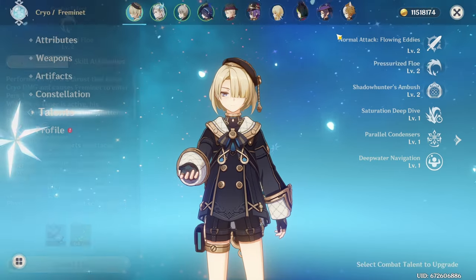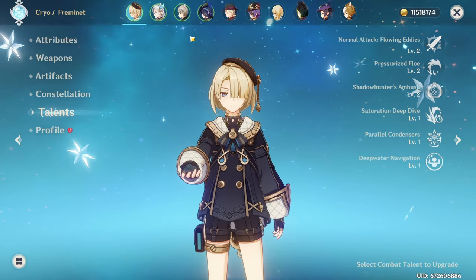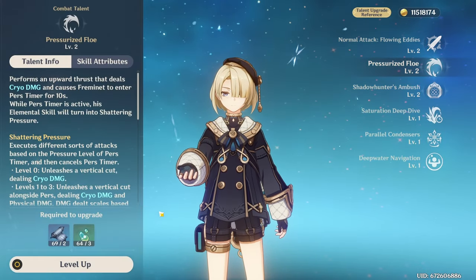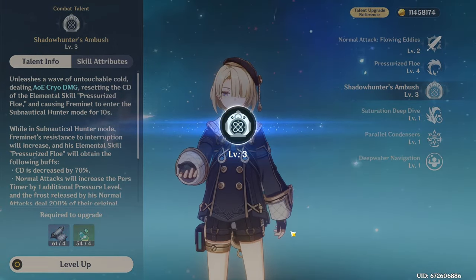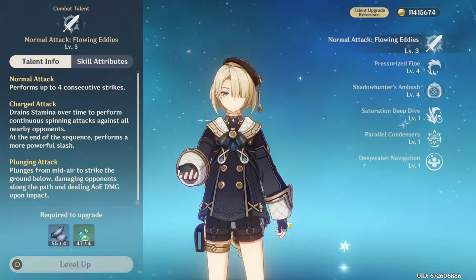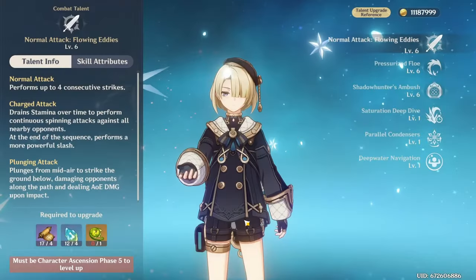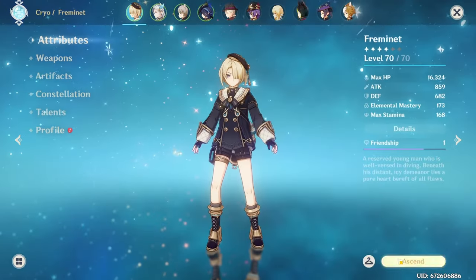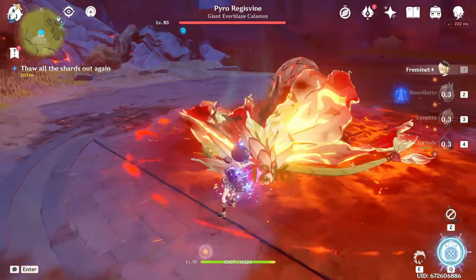Let's look at talents. We're going for burst and skill primarily since the skill does the Cryo damage - that's what we want. I'm going to try to get everything to level 6 since that's what I do with everyone else, and six is our max without weekly boss materials. All sixes across the board for his talents. He is running C1 which is pretty good - that just increases the crit rate of his skill.